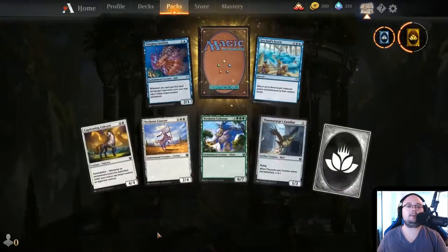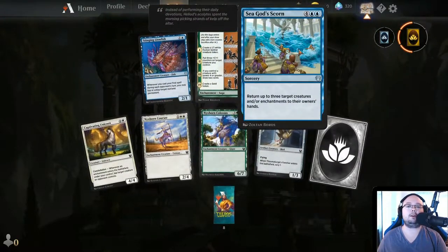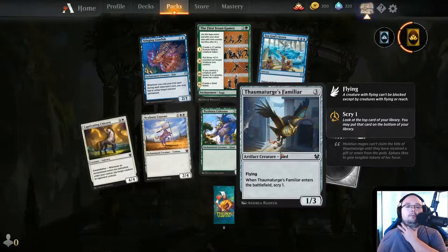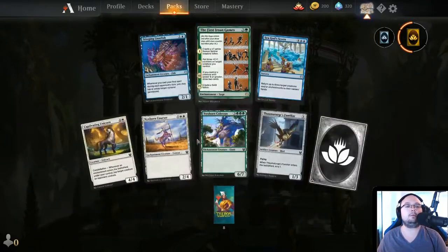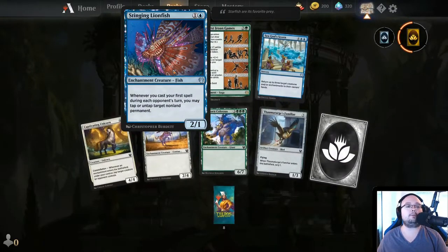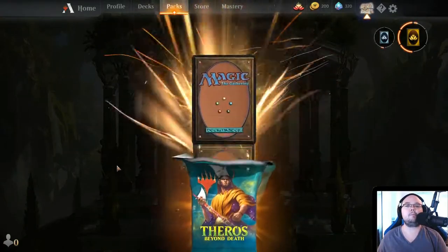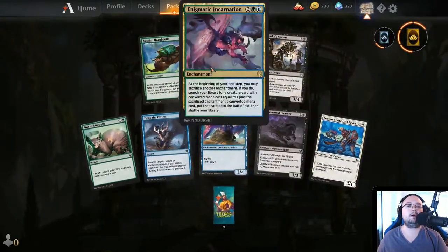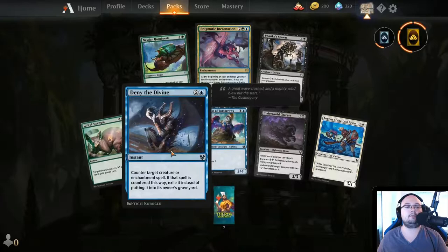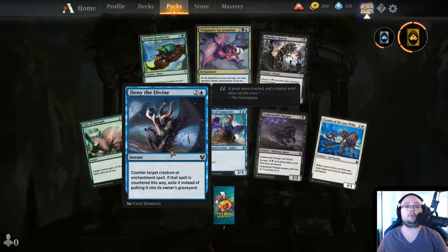Let's quickly look through these remaining packs. Seagull Scorn — 6 mana, return up to 3 target creatures and/or enchantments to their owner's hand. Thaumaturge's Familiar — 3 mana, 1/3, Scry 1 on ETB, kind of cool. Stinging Lionfish — 2 mana, 2/1. Whenever you cast your first spell during each opponent's turn, you may tap or untap target non-land permanent. Another Enigmatic Incarnation. Deny the Divine — 3 mana, counter target creature or enchantment spell, if countered this way exile it instead of putting it into the graveyard.